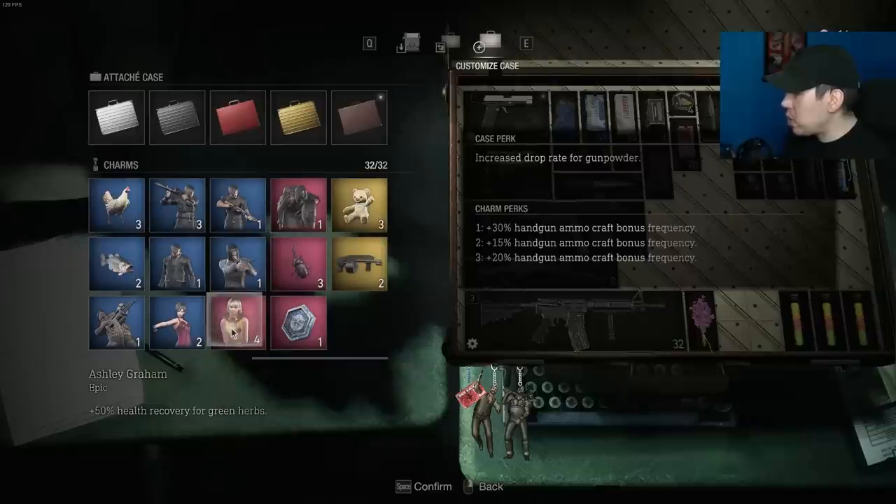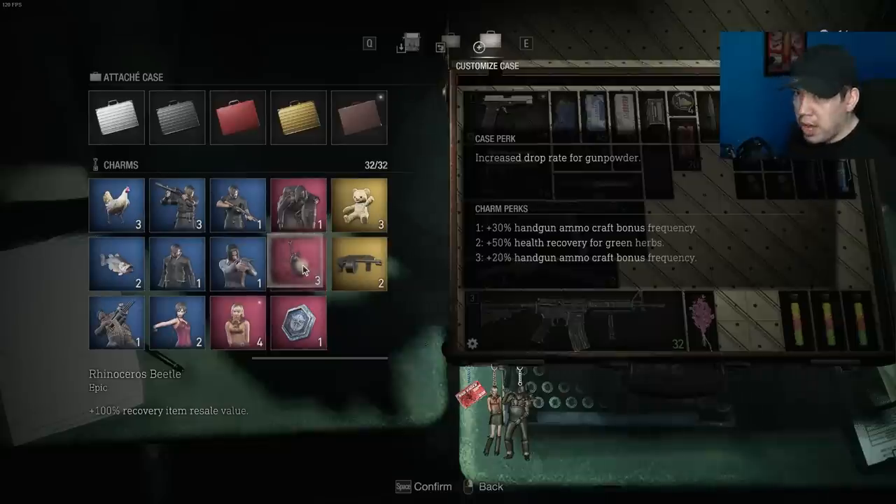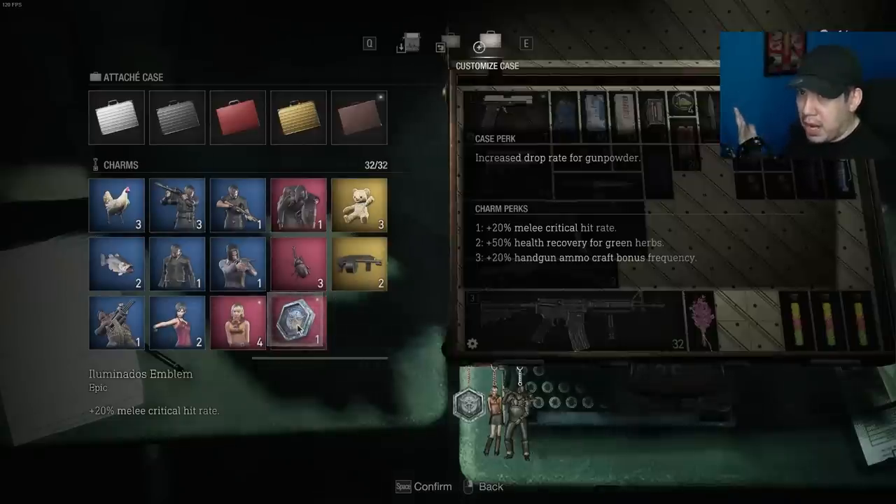Ashley is one of my personal favorites — 50% health recovery rate for green herbs alone, not green herb mixtures. Merchant gives 5% off weapon upgrades. Rhinoceros Beetle is great if you're looking to sell health items like black bass, first aid sprays, and green/red/yellow combinations — though I'd only do that on Professional difficulty. Illuminados Emblem is another personal favorite: 20% melee critical hit rate, which works on everything melee-related.